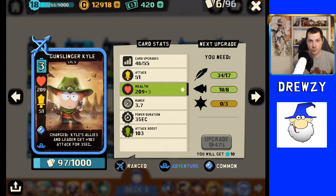He has a common rarity, so he's going to be the easiest and lowest cost to level up — a huge pro for Gunslinger Kyle. There are some good Adventure ranged cards, but Gunslinger Kyle is one that a lot of people focus on, especially early on, because you get him pretty much right away when the game starts. If you continue leveling him, it will really do well overall. He has really good scaling as a common card — most common cards have some of the better scaling in the game — so his health and damage will scale fairly well as he progresses.